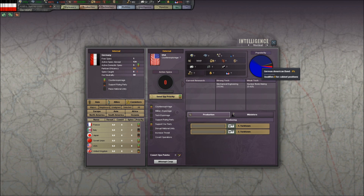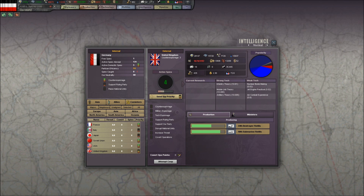With any luck, you'll notice the German-American Bund has 4% support right now, which isn't much, but it will grow from there. Actually, that's not such a bad start — I'm going to put three there and two there. And then in the UK we're going to go with tech espionage and counterintelligence.